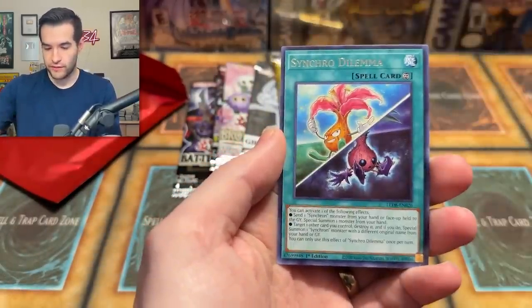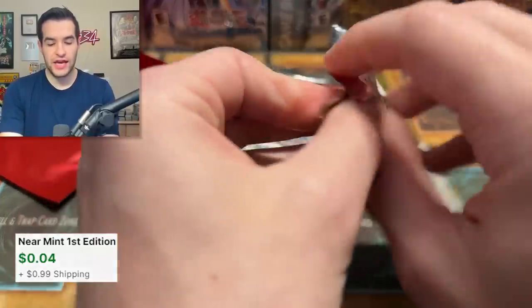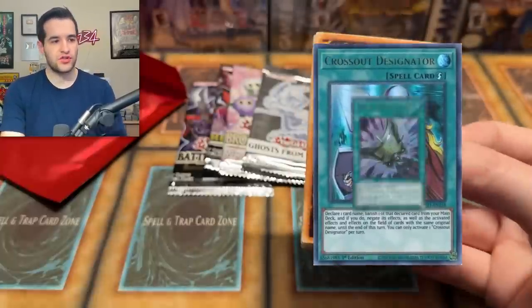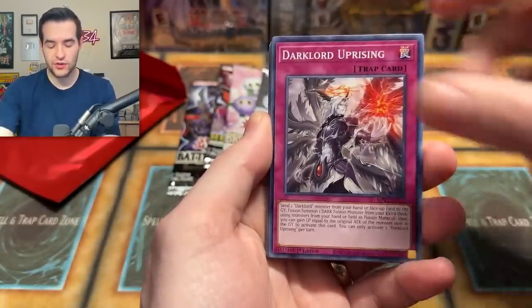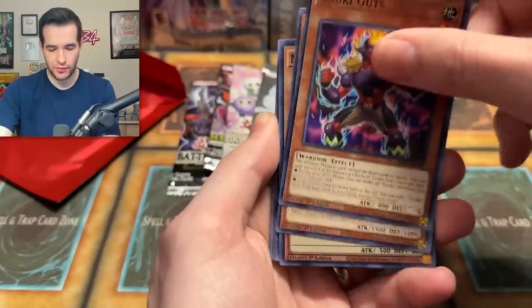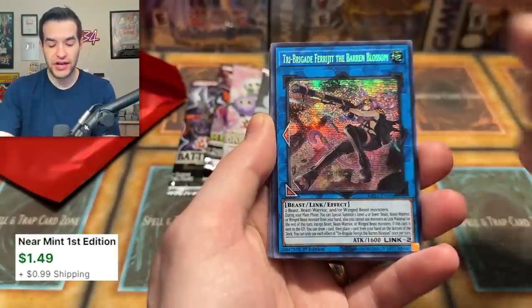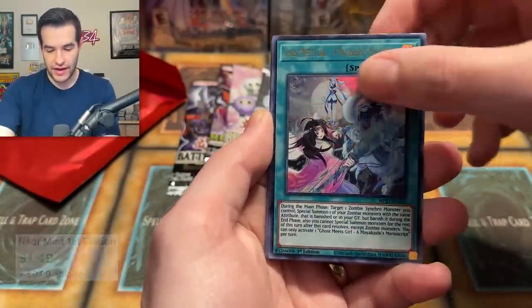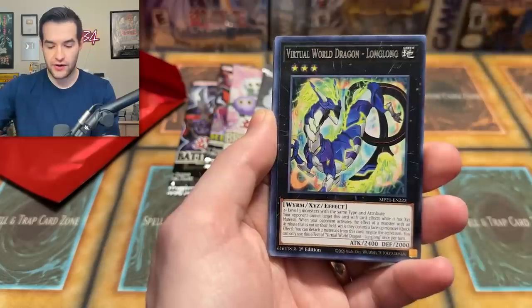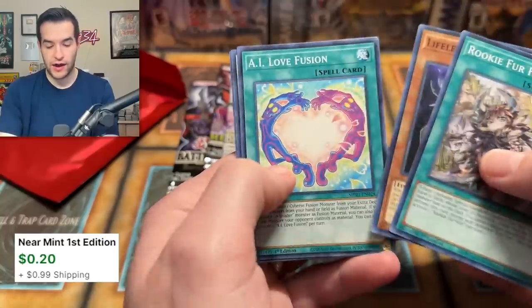Synchro Storm gave us a super rare Speedroid. Moving on to the 2021 Mega Pack — Megatons are always still pretty good for meta reprints. We pulled Tri-Brigade Faergy, Ghost Meets Girl, Tri-Brigade Charis, and some rares. Not a bad Mega Pack 2021.